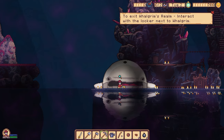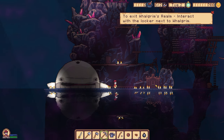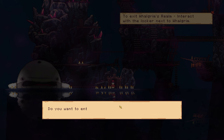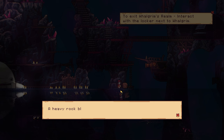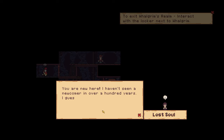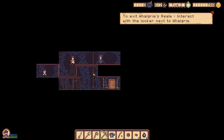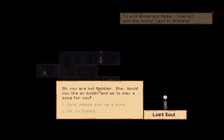All right. To exit Walgroom's realm, interact with the locker. Let's explore a little bit. What's your deal? Lost soul — 'I haven't seen a newcomer in over a hundred years. I guess I should welcome you, but there's nothing here except for darkness and rocks.' Would you like my buddy and me to play a song? Sure! Buddy! They're jamming.